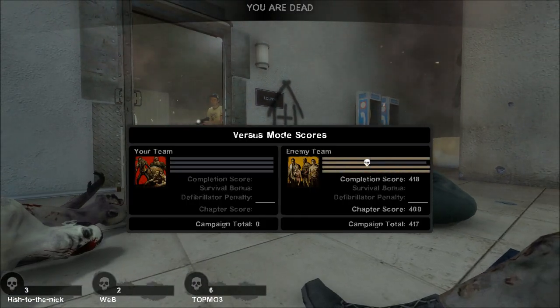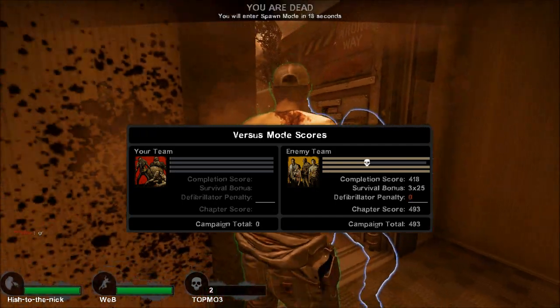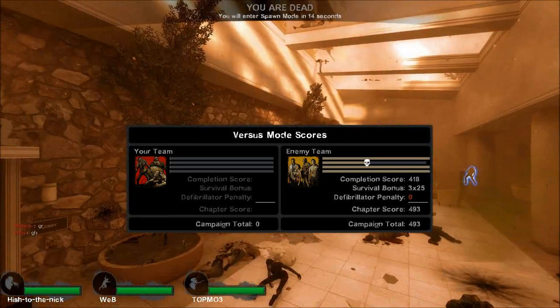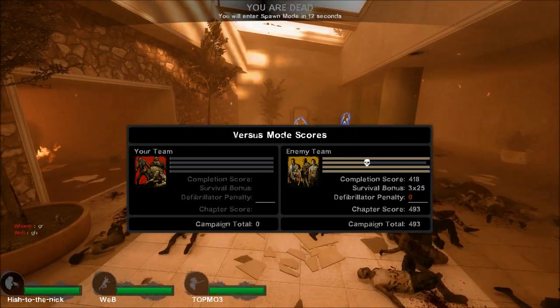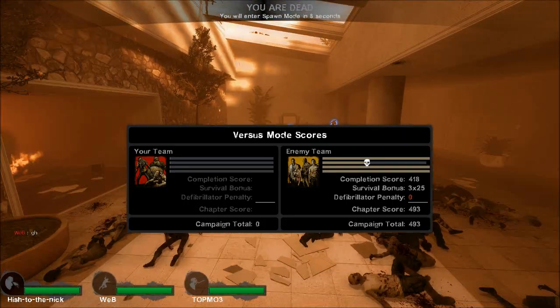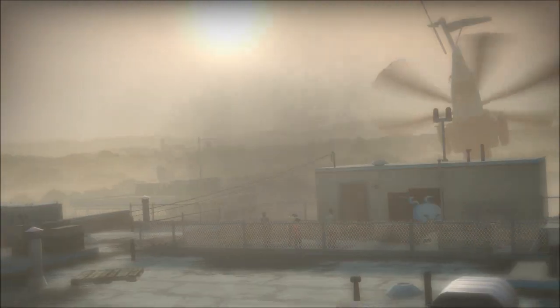That was a hard-fought round for them. Very, very hard fought. What in the world, look at the score — they're past the end of where the gray line is, where the enemy team shows how far they went. Interesting little glitch I never noticed there. 493 points, which is slightly more than a hundred less than they could have gotten. You probably know that if you're watching this video because you play this game, right?